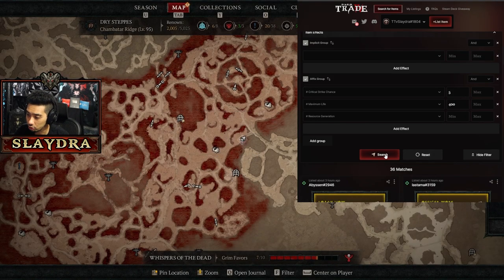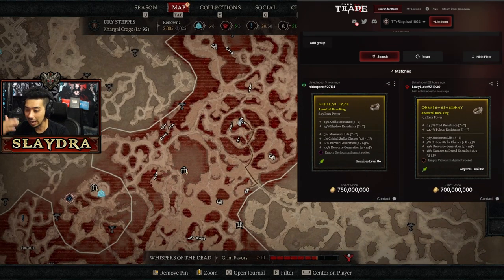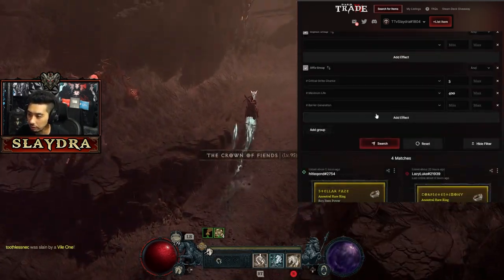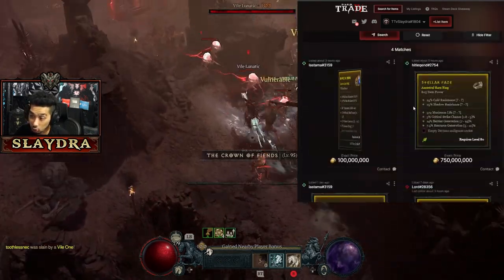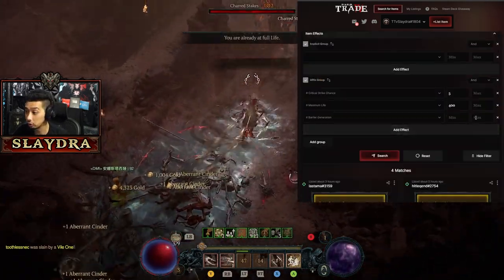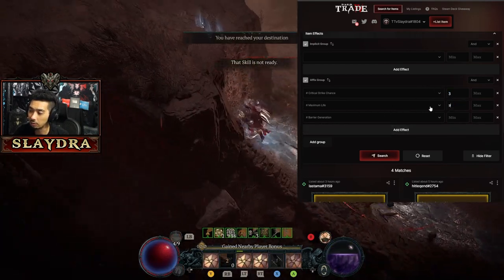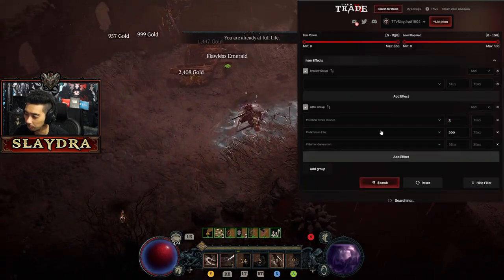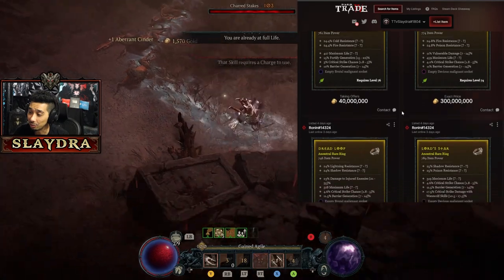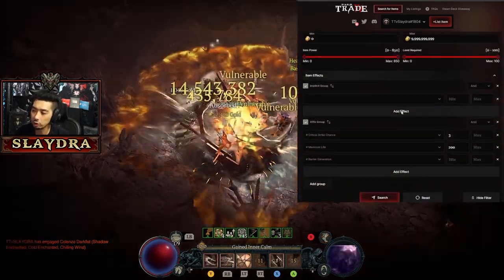If you start adding too many stats, you may not find the item you want. For example, adding resource generation to a ring search shows items at around 750,000 gold. For niche builds — like if you want barrier generation and you're running Temerity — rings matching your needs can be very expensive. To lower costs, reduce your stat thresholds. Dropping to 3 crit and 200 life brings results down to around 15-40 million gold.